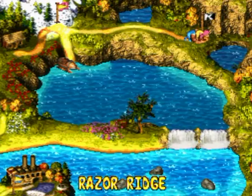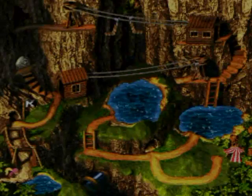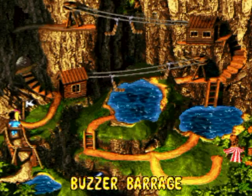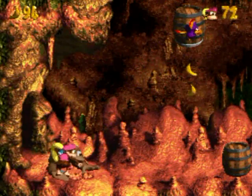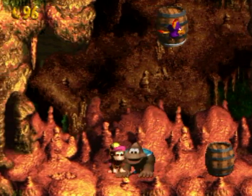Let's go over to the next world known as Razor Ridge. I'll play one more level — look at this place, it's like the mine area. The level is called Buzzer Barrage. We've got Squawks up there and we're in a cave level.